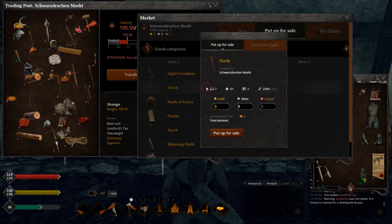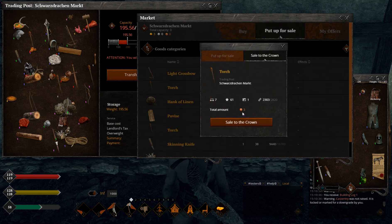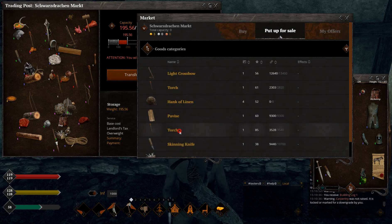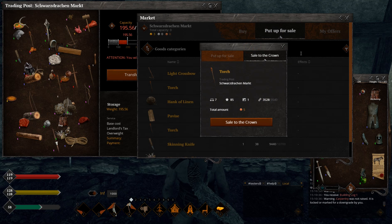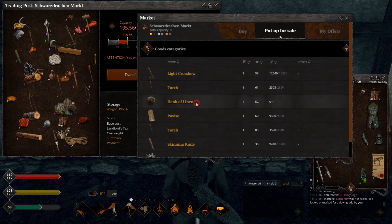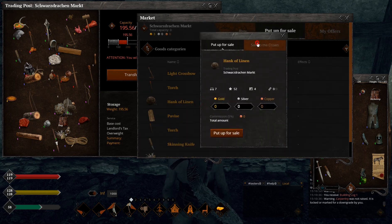60 quality torch: three copper coins. I made another torch, a high quality one at 58 quality. As you can see, quality is important - it decides the price. Some people on Discord said quality stopped mattering, but that's not true. It still matters - the higher the quality, the more you will get. Hank of lining, 52 quality, four items: one silver coin, so basically each hank is 25 copper coins.